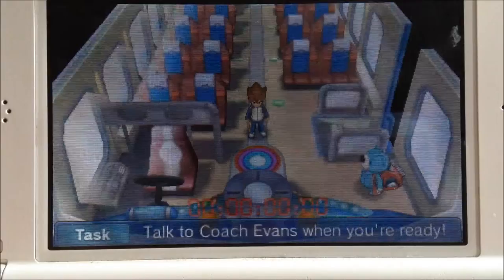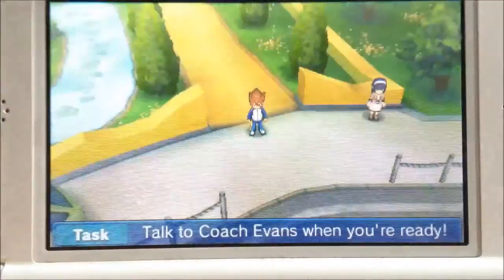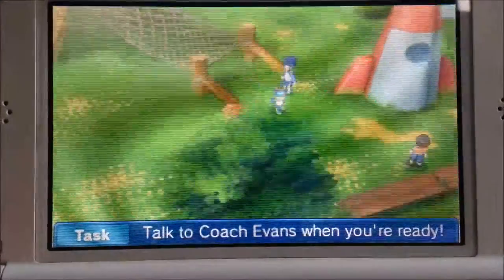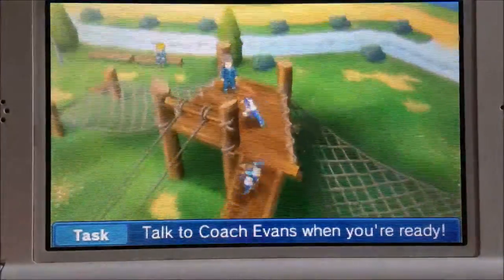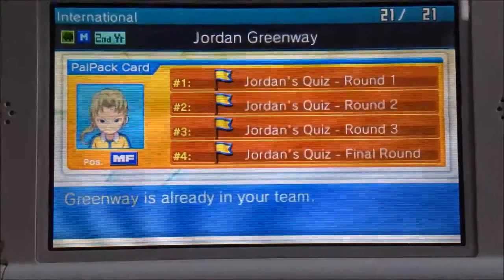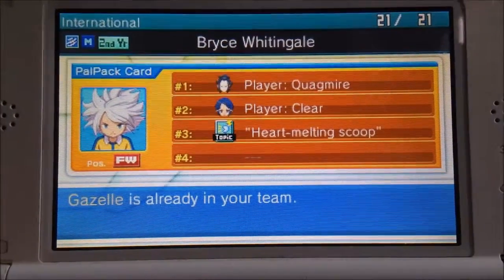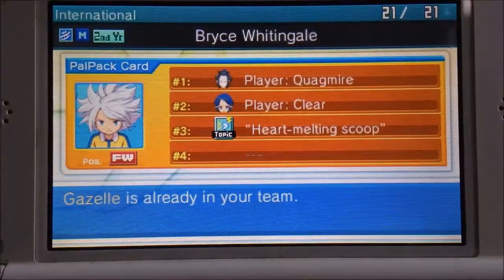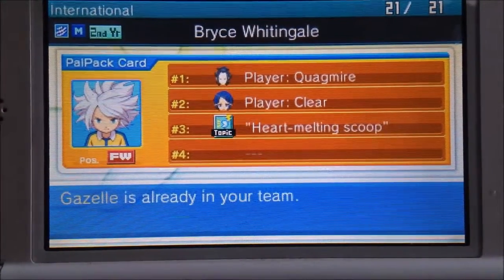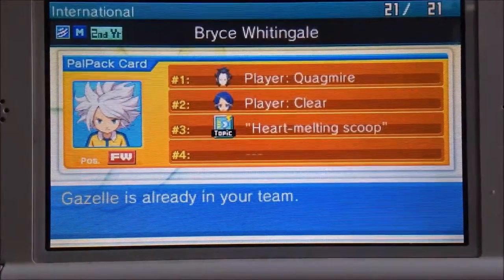Then you need to go back to Gazelle for the last and third item. The third item for Gazelle is the Heart Melting Scoop, but I already showed you guys that one. I hope this video was helpful and you were able to scout Gazelle. If you liked it, like and subscribe to our channel for more videos, and I hope to see you guys next time.